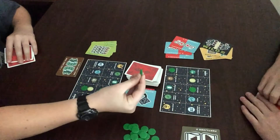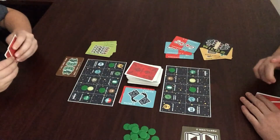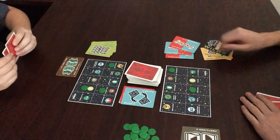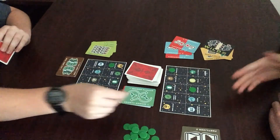He has a couple of options. Of course, he's going to steal one of my chips. What you do is you can take the chip off, but you have to put it on the exact same thing. Then he discards.